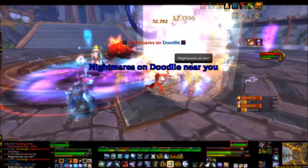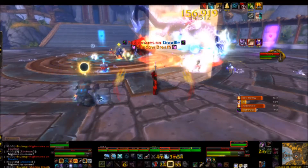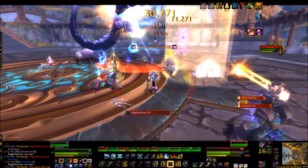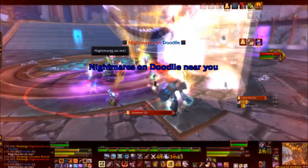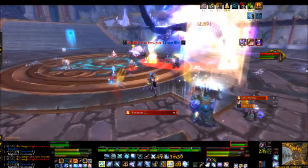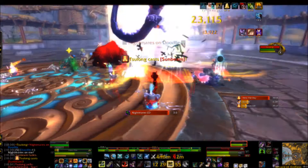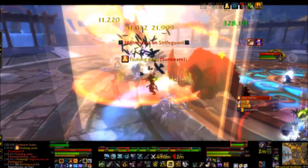Next is Dread Shadows. Dread Shadows is a debuff that stacks on the entire raid continuously throughout the night phase. Each application deals shadow damage and increases your damage taken by 10% per stack. To counter Dread Shadows, you want to step into the yellow beam of light to remove all stacks. The longer you spend in the beam, the smaller it gets until it disappears. So you only want to dip in quickly, drop your stacks, and get back out — otherwise you'll consume the beam and other people won't be able to drop their stacks.